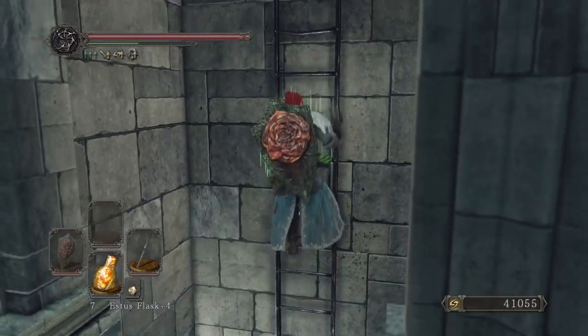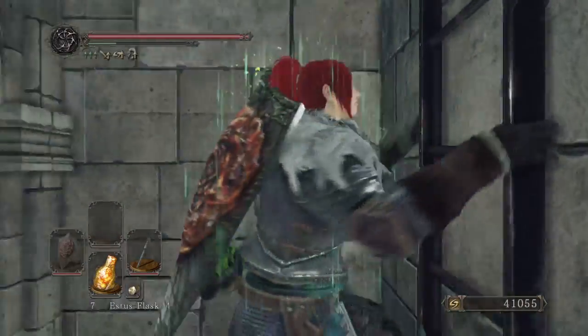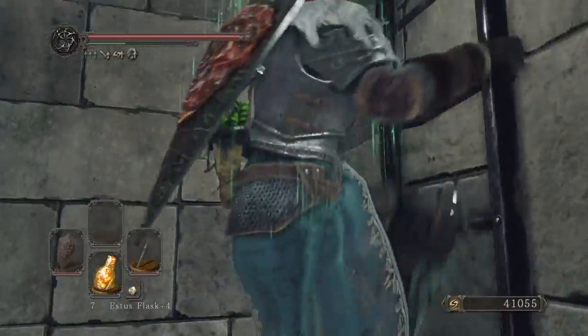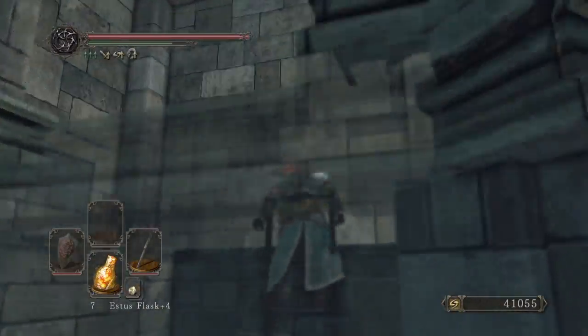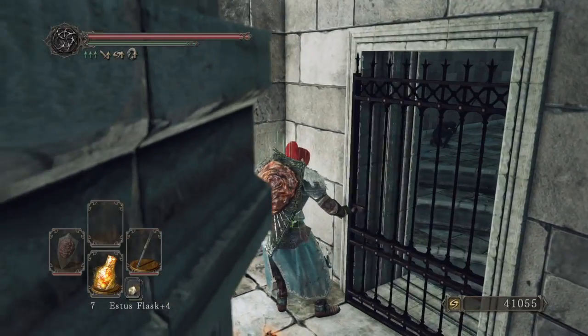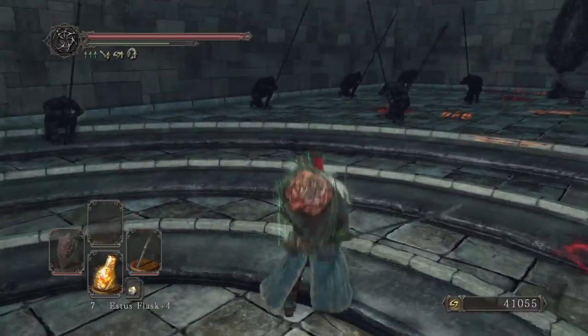So this next area is pretty short. The only thing is we just need to bring down this elevator and then make our way back around over to the bonfire area and then ride the elevator. Or we could just warp back, but I don't want to be lazy.